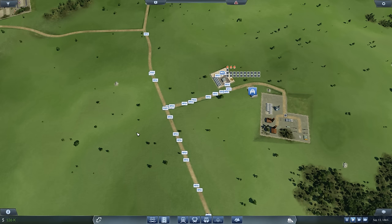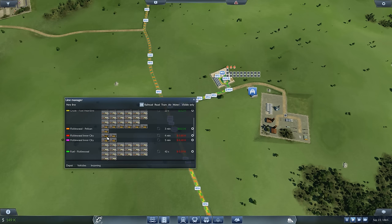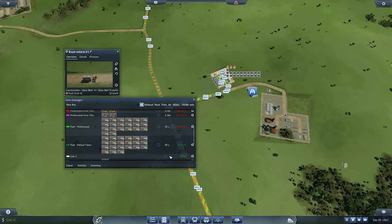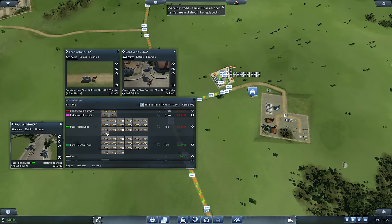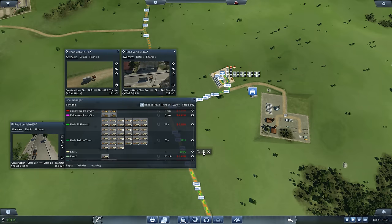You still have to shell out cash for replacement - this is where a lot of players get sunk. We're burning through a lot of fuel here because we have too many carts on this line. Looking at Ficklewood fuel to Ficklewood - we need to peel a few carts off and send them to our construction glass bolt line, which really needs more carts. We want to rebalance rather than buy new carts.